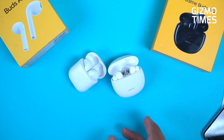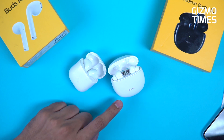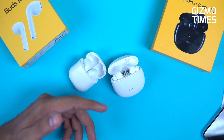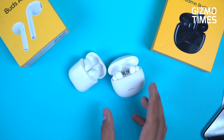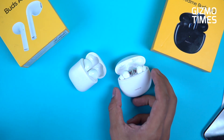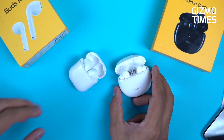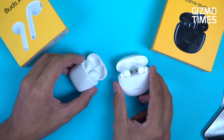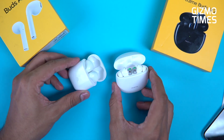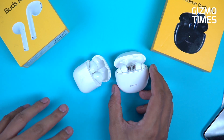Both earbuds use the Realme Link app, but the Buds Air 2 has new audio presets not available on the original — including Dynamic, Bright, and Bass Boost Plus. The company says these require hardware and software to work together, so they can't be added to the original Buds Air. The original Buds Air also had a physical button on the case that isn't present on the Buds Air 2; instead, opening the lid is enough to initiate pairing.